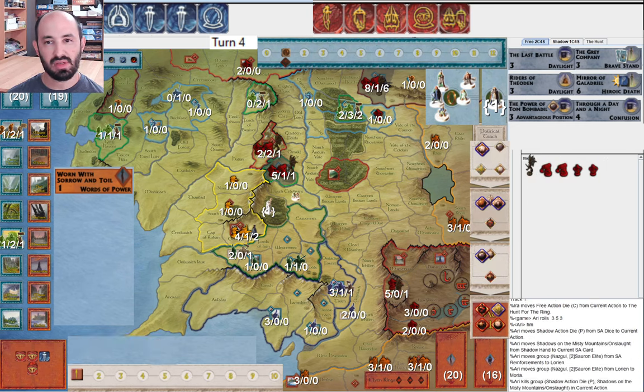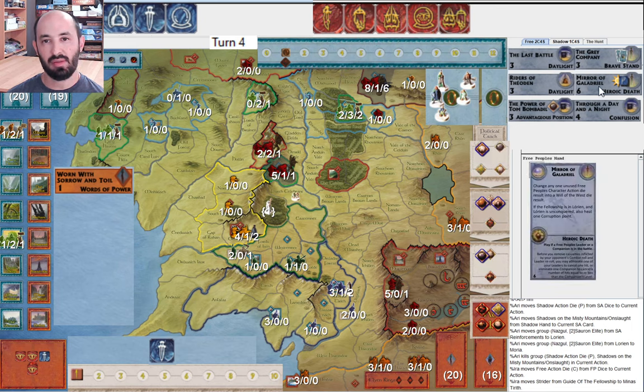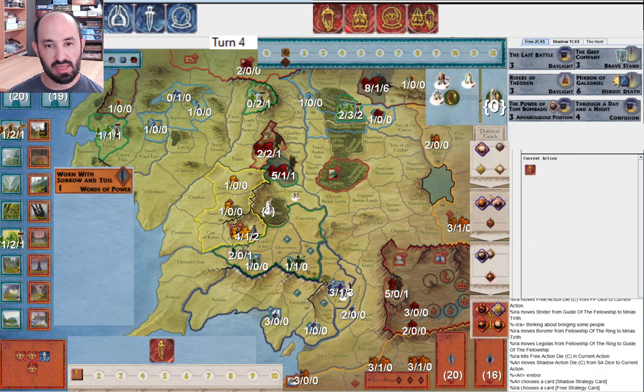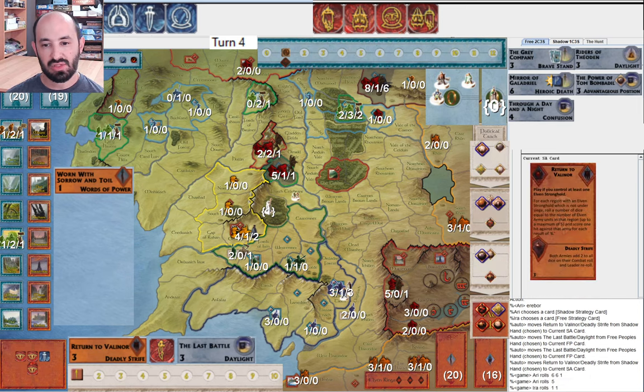Shadows on the Misty Mountains — they're going to reinforce their Lorien siege. I separate Strider because I'm going to play Mirror of Galadriel. It risks Day Without Dawn — they have a one third chance of having it. I really want six dice, so I bring Boromir too. They attack in Erebor: Deadly Strife against Daylight. They still get three hits. I get two hits.